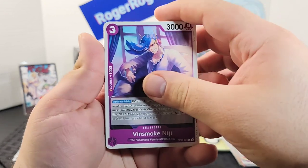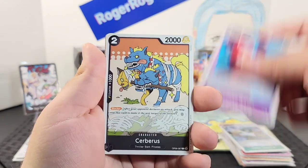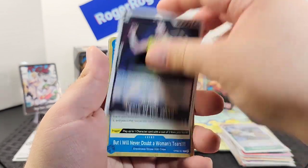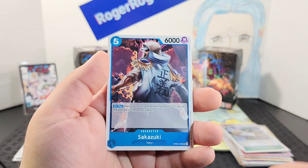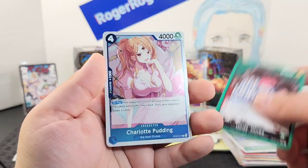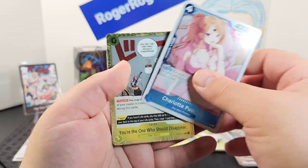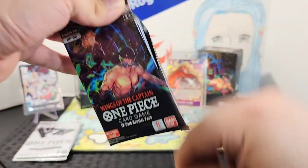Second-to-last pack: Niji, Koshiro, Ikiji, Cerberus, Jigoro, an event, another event, Sai, Sazuki — and Hordi, Pudding, and a rare event. Here is our final blister pack.